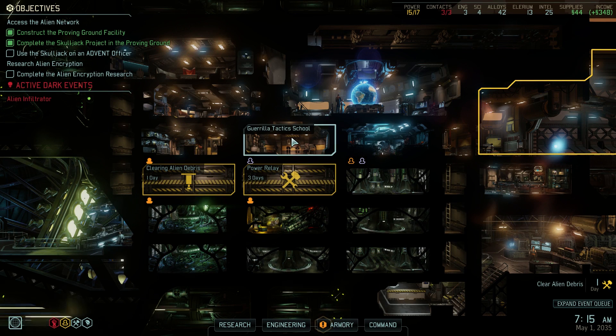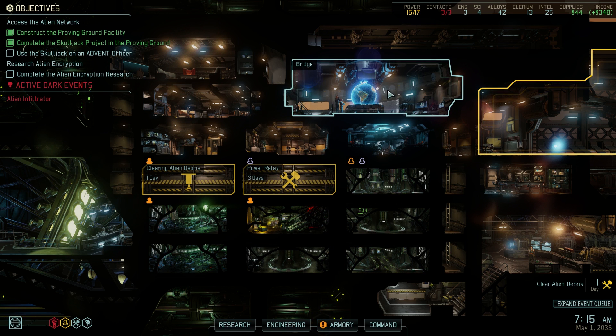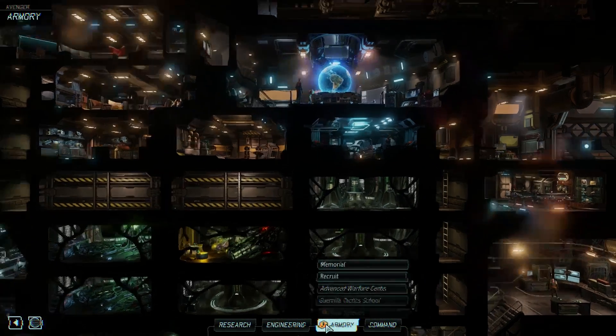Hey folks, it's Quill18 here and welcome to another episode of Let's Play XCOM 2. Last episode we had a very crazy mission where we had to defend our ship from an actual UFO attack. Killed 22 aliens or something like that and only walked away with two injuries, one of which wasn't even a severe injury, so that was pretty lucky.